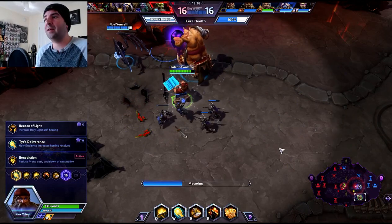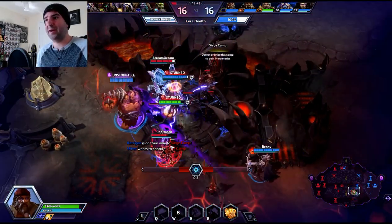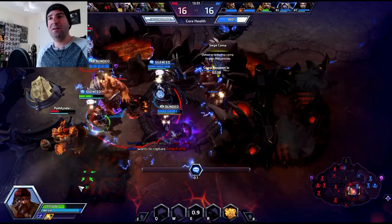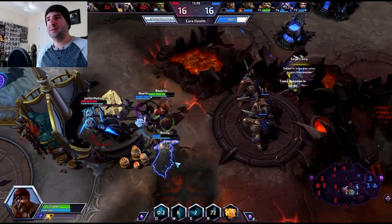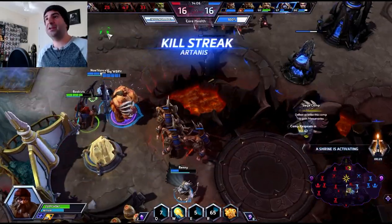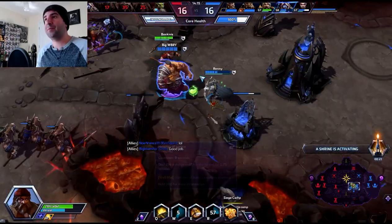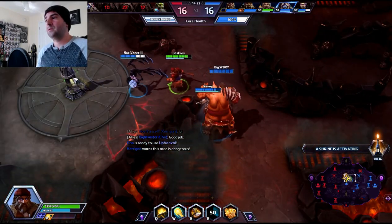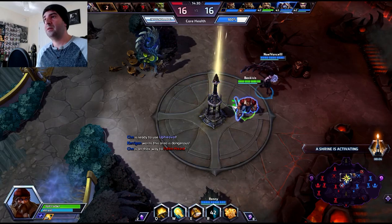We do have a tier 2 down, which is unfortunate — they are going to have catapults pushing. I'm silenced but I'm going to stun the shit out of you. Stun for days! I'm going to get Sylvanas a little heal. We need an objective to pop — there we go, like it was listening to me. Now all healing received is increased by 40% for 6 seconds after I hit my friends with my W, which is pretty big. They have the dogs pushing — we've got to go take care of that. Cho's going to handle that.